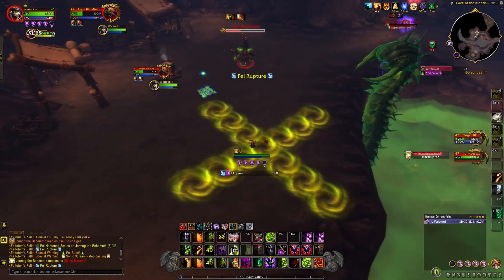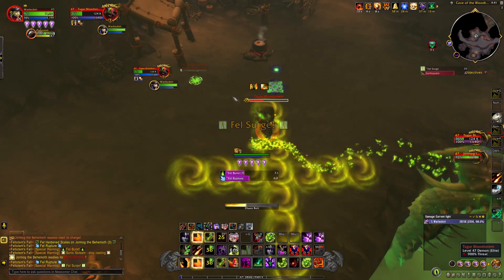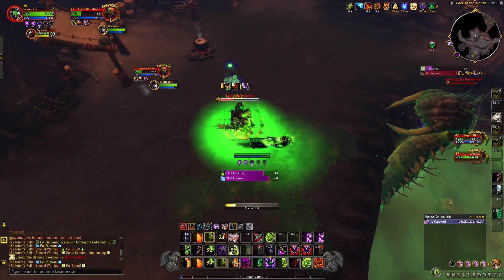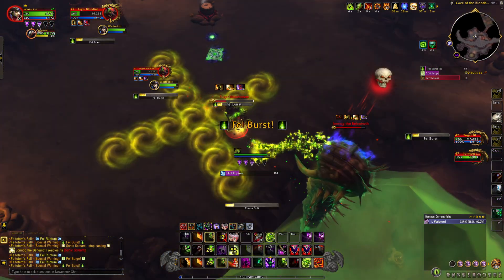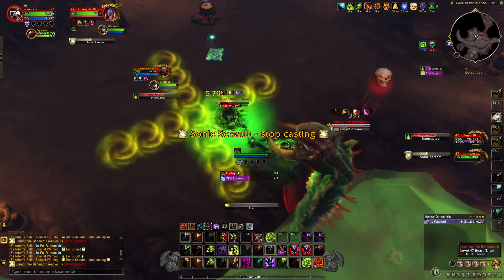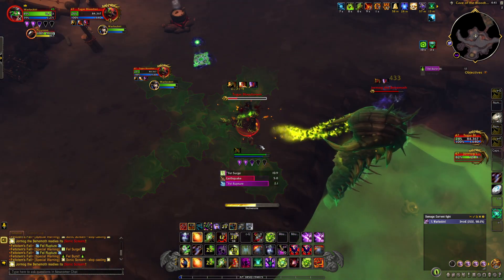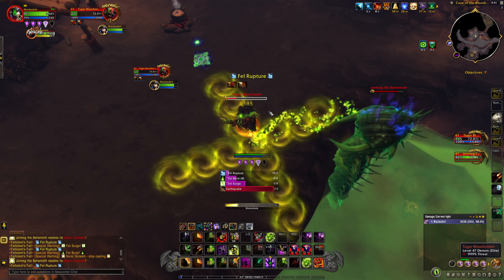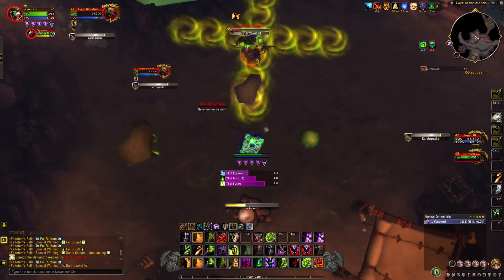Jormag the Behemoth is affected by 9 stacks of Fell-Hardened Scales, which increase his damage resistance. Every rock he hits during Earthquake will reduce his stacks by 1. He will use the following spells. Sonic Scream: a periodic cast which deals moderate damage and interrupts the player — this can be avoided by crowd control or stopping your casts. He will also use Fell-Infused Saliva: an instant attack which deals minor fire damage.